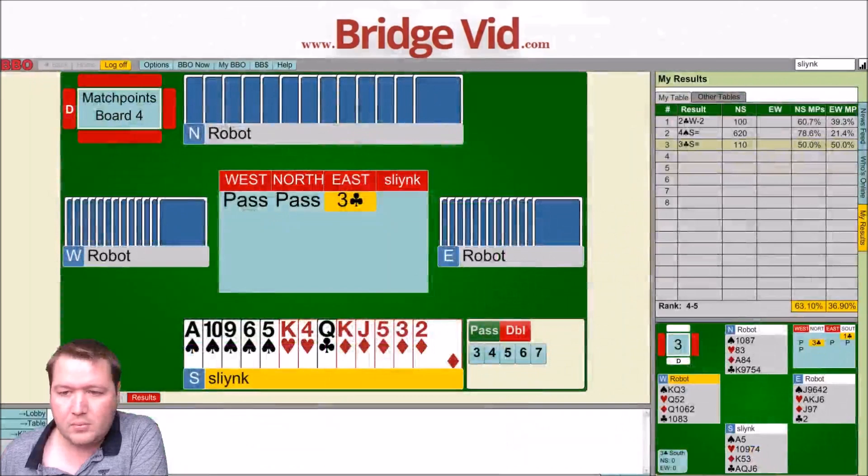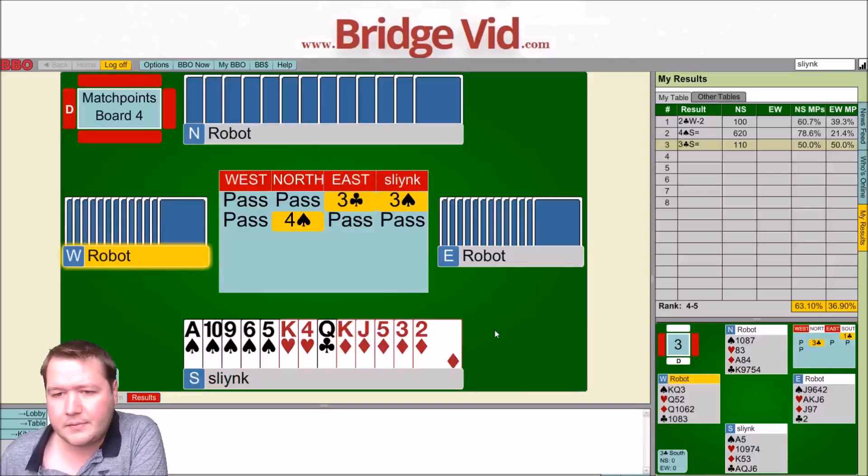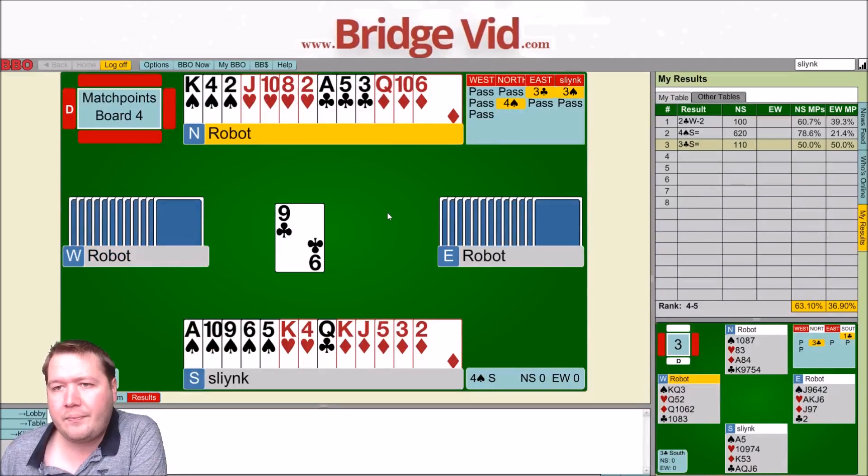Board number four — pass, pass, three clubs. So we've got 13 points and a 5-5 shape. I've got a short club, so I'm going to come in and bid three spades here — pretty pushy with partner as a passed hand, but I didn't really want to sell out. We have a diamond loser, two heart losers, and a spade loser. So I'm going to lose a diamond and a spade. I need the queen of hearts on the side. We know that West has king-jack to probably seven clubs.